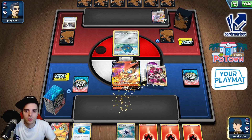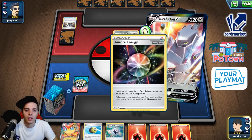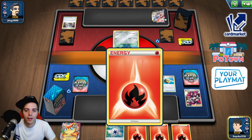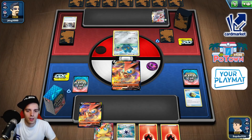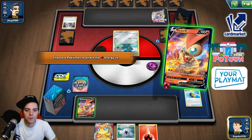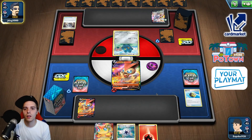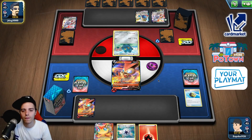We need to go for Team Yell Grunt — just get that energy back! We quick pull away a fire energy. We go for a Victini number two and go for the attachment and the one and only Spreading Flames. Now we have two Victinis set up! This guy needs a lot of things. He only has two energies so the Duraludon VMAX is not going to be too impactful, I think.